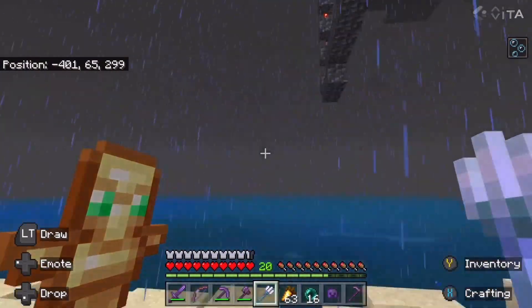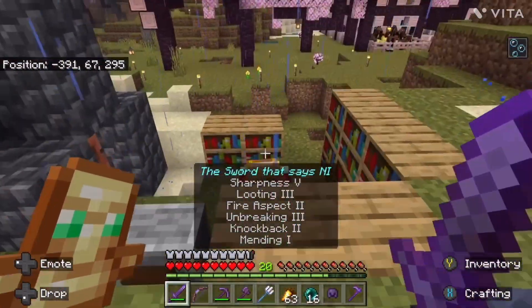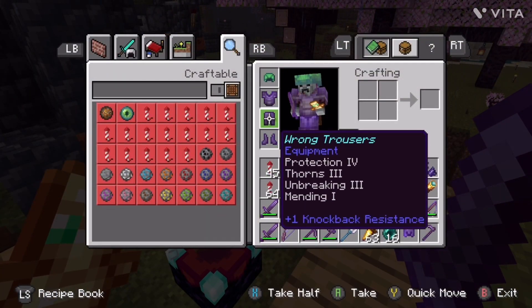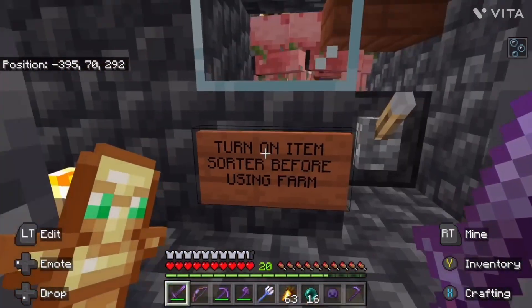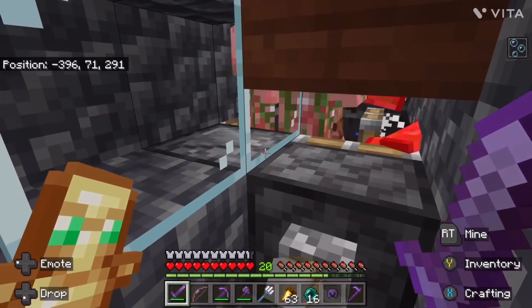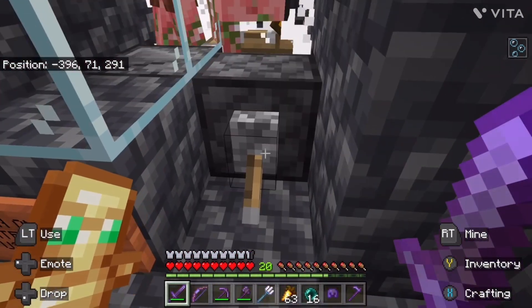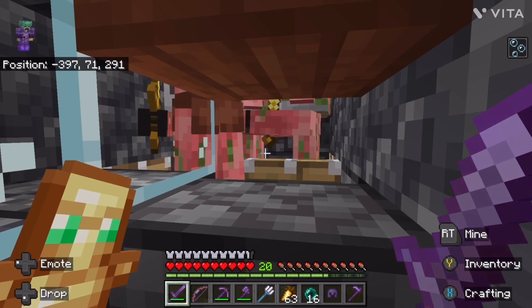This is the turtle helmet, guys. But before we end the episode, I might as well show you the piglin farm. This actually doesn't really give much armor, but this in here is the piglin farm. What's supposed to happen is you're supposed to press this and it's supposed to give you levels. But it kind of broke. That's amazing.